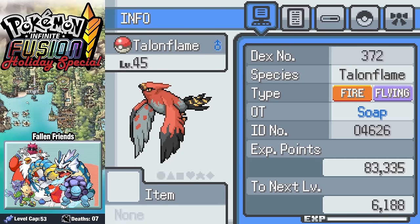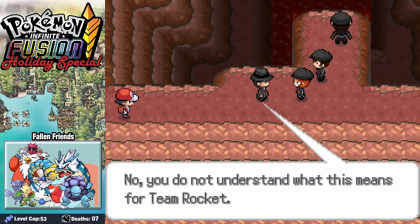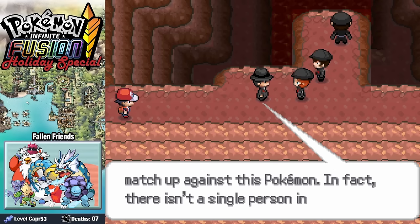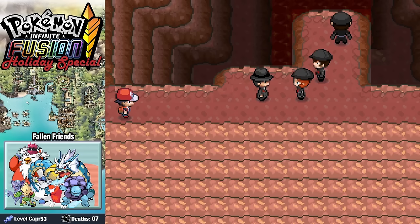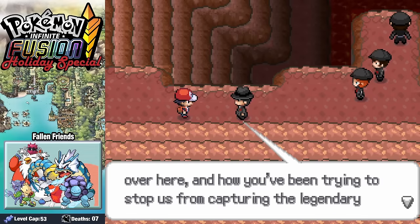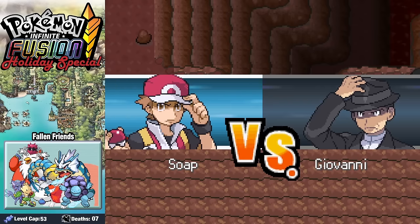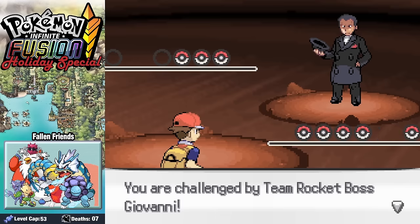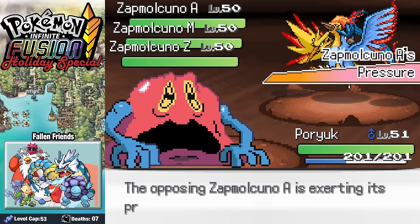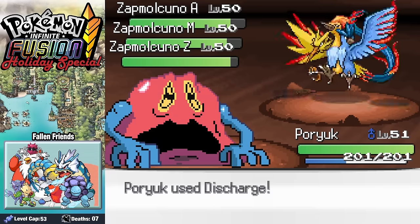For Christmas, we get another bird. In Mount Ember, we run into Giovanni. His starter Pokemon plan hinged on the Triple Fusion machine working properly — that way he could create a bird powerful enough to rival the speed and magic of Santa. And he's done it: Zapmulcuno, the most powerful bird conceivable, will allow him to deliver starter Pokemon to every child in Kanto. There's just one problem — Zapmulcuno won't listen to Giovanni. It breaks free of its Master Ball and comes straight for us, and we have to take this thing down.